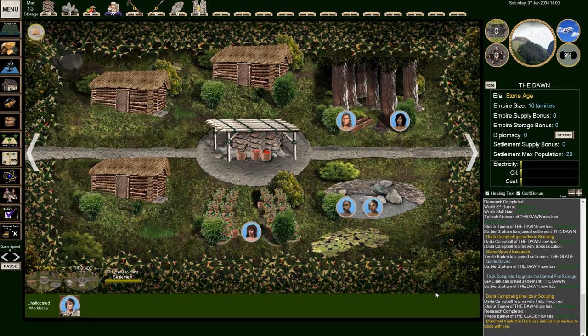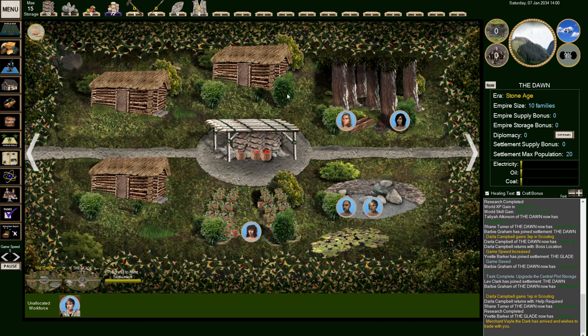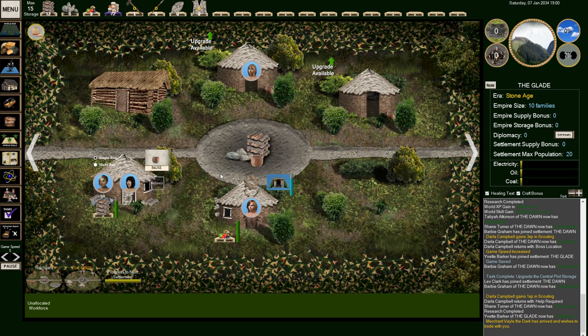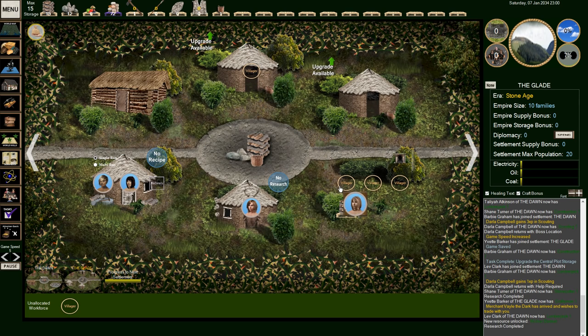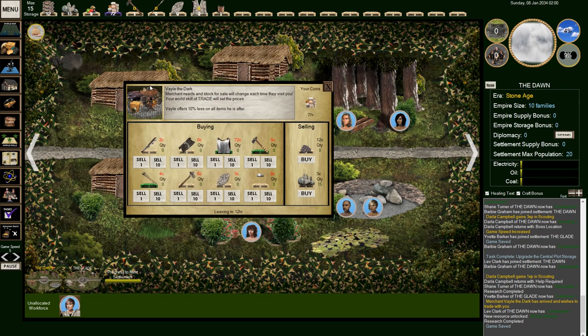Darla returns with 'help required' — we need a tin breastplate. I think we can probably do that. Food is now coming in. The tin mine is now here. Let's go back over here. Stone is coming in. We can go up to 20 now on storage. We have some coins, and a trader has appeared — Merchant Veil the Dark wishes to trade.